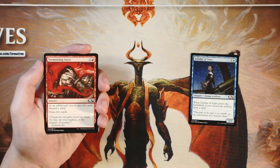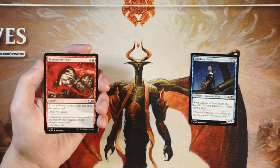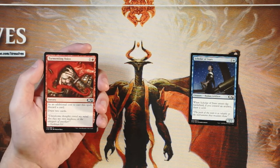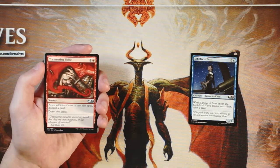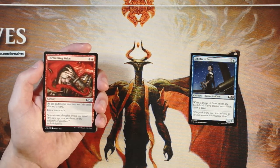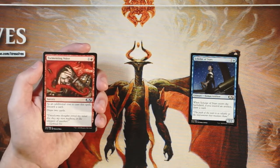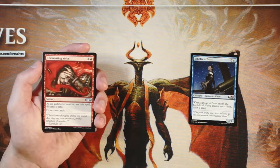Tormenting Voice is a sorcery for one and a red. As an additional cost to cast it you discard a card, and then you simply draw two cards. This is perfectly fine in a red deck wins or very aggro-focused deck, because a lot of times you don't need to play out tons and tons of your lands. You can sandbag them and hold them for a Tormenting Voice, and in that case it's actually really nice to just draw two cards off of discarding a land. Perfectly fine — hopefully going to give you another play for that turn.